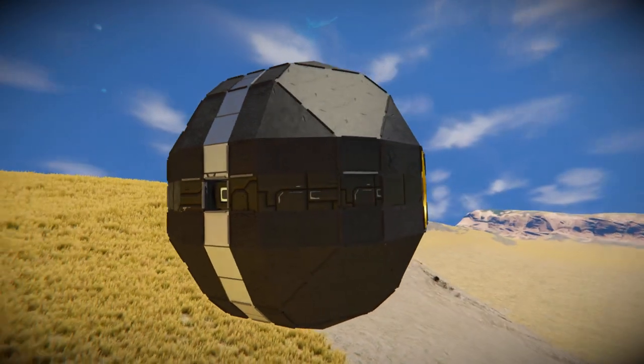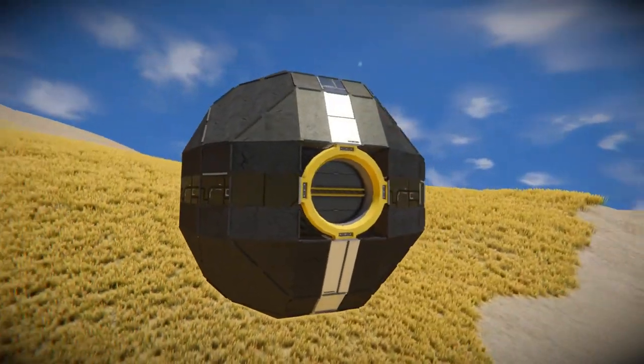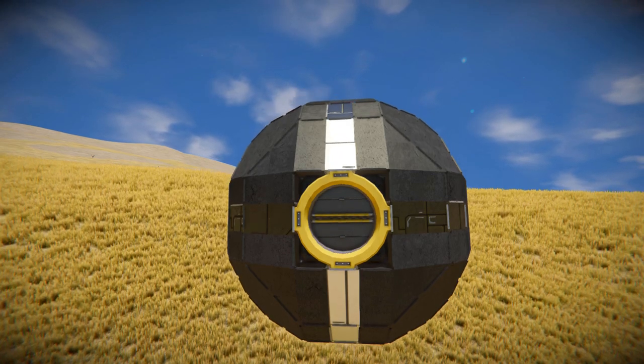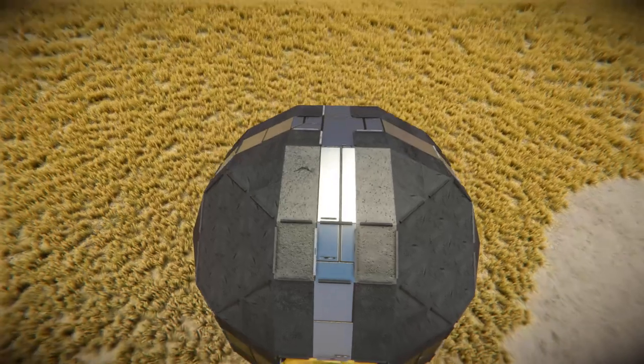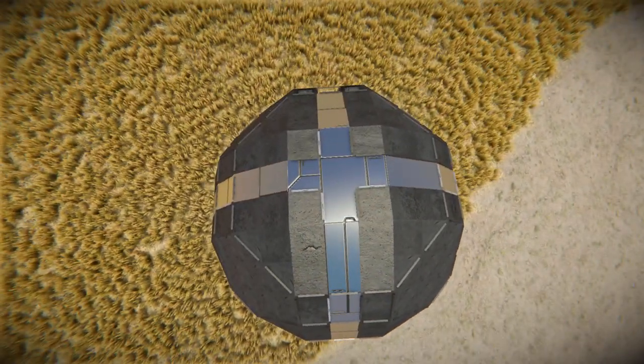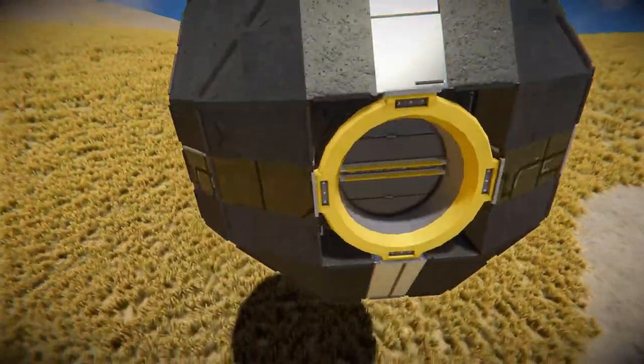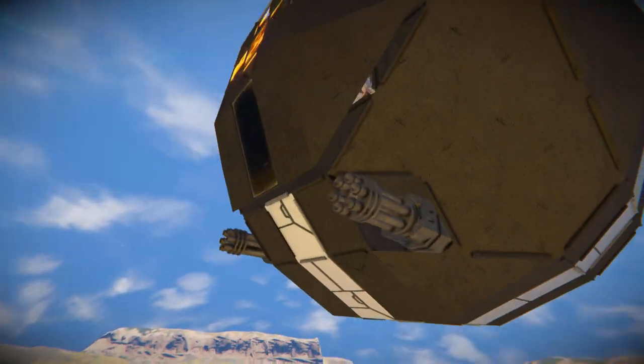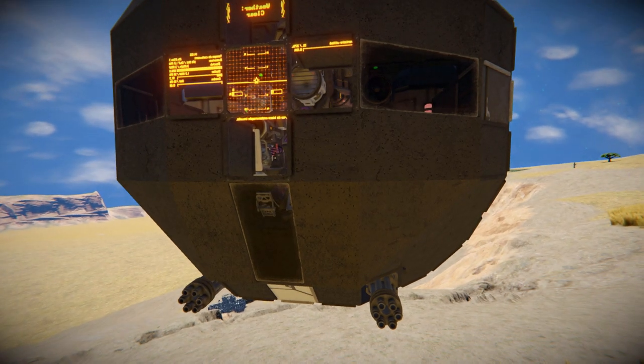There's a connector at the very back to dock up and load or unload any goods for this ship. Moving all the way up to the very top, that's what we get - just some more silver blocks where they join together. Down underneath it's the exact same.